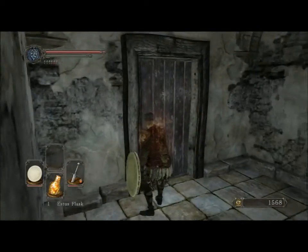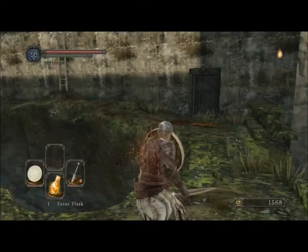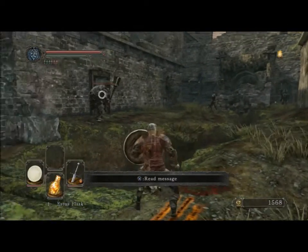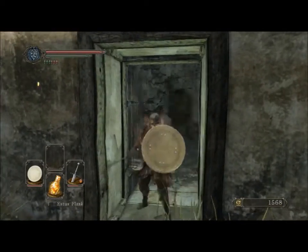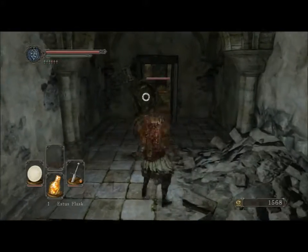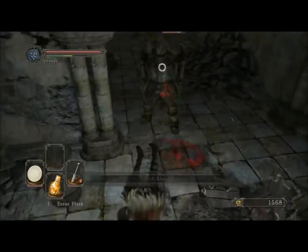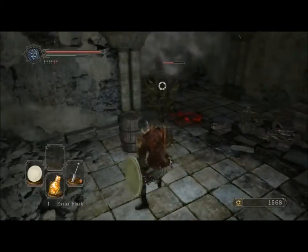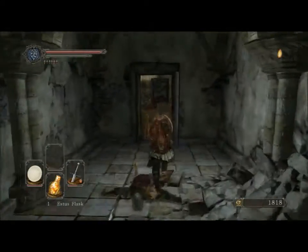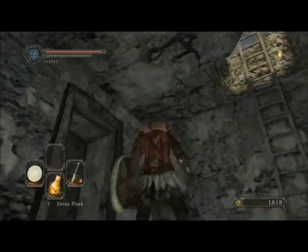Another door — what's out here? A turtle and an archer and another door, and another turtle — oh my god. What's in here? Another turtle, another turtle — son of a bitch, these guys are everywhere. So I guess you have to fight him one shot at a time till he drops. We're gonna go in here — there's a ladder going up.